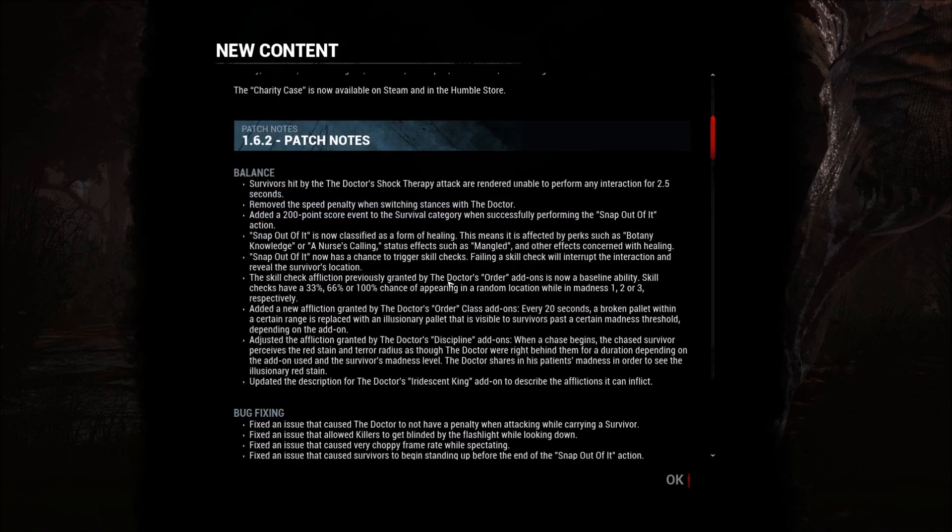The affliction has a chance to trigger skill checks. A failed skill check will interrupt the interaction and will reveal the survivor's location.